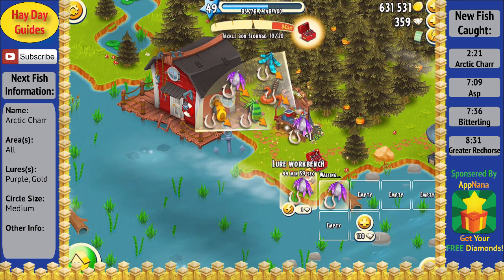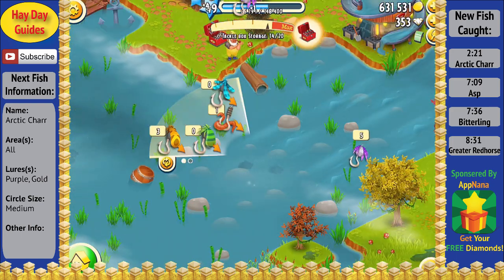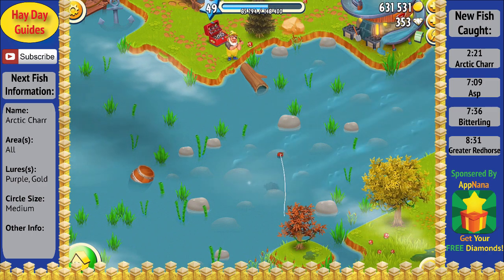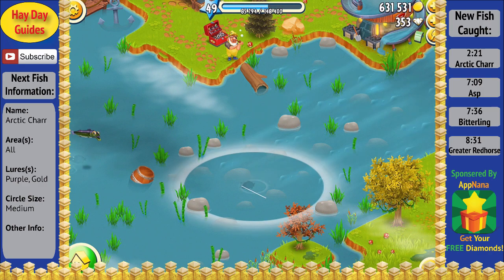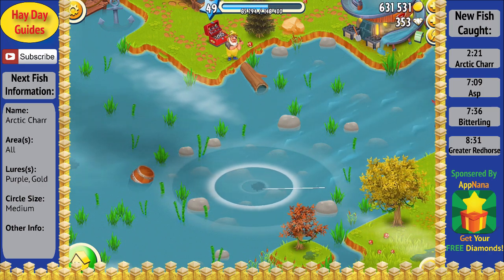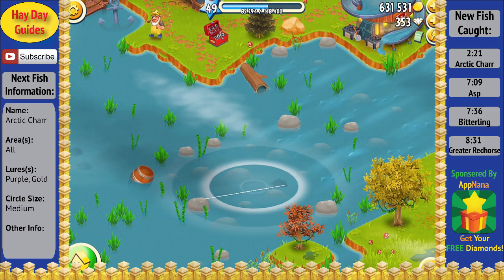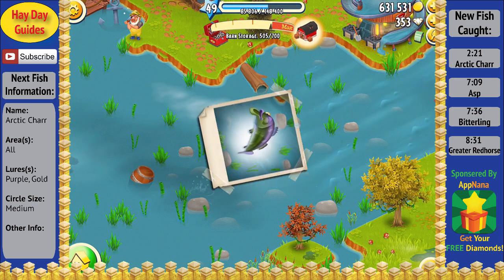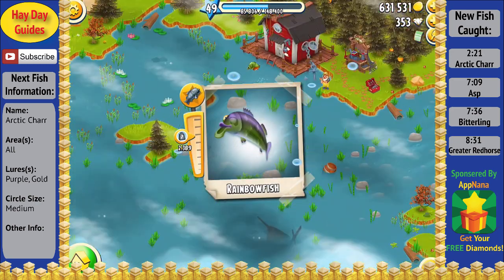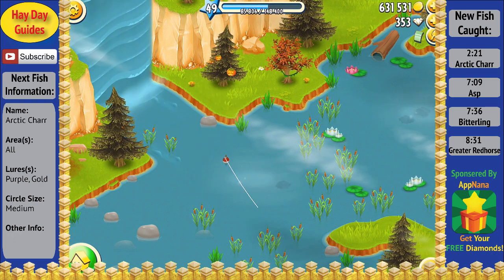I'm going to start off this let's play by using some of those diamonds to speed up making some purple lures. I'm also going to speed the video up here since the first part of this let's play started off kind of slow on catching new fish. For those of you that have been watching the series, you may remember that I finished off catching all the fish with the green lure and also the blue lure in the last video, so now we only have new fish that can be caught with the purple lure or the gold lure.